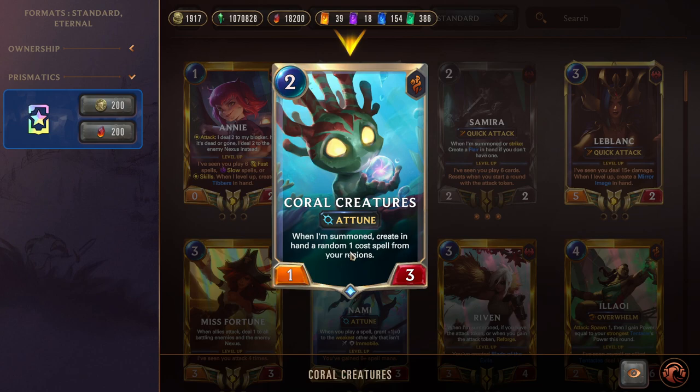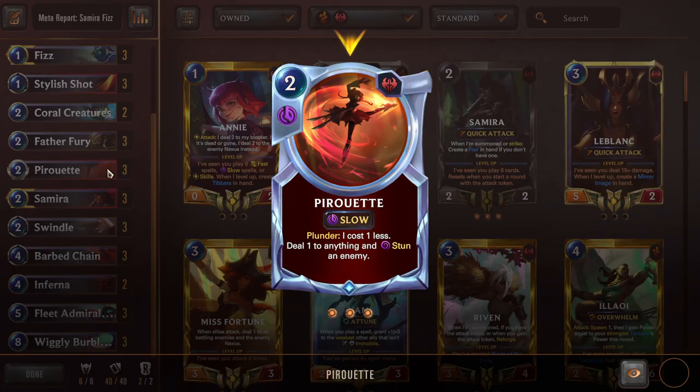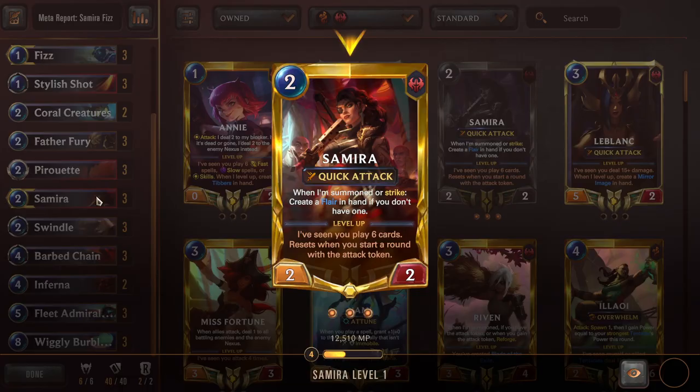Next we have two Coral Creatures — a cute little Attune card that also gives us a one-cost spell from our regions, so we can get more Stylus Shots, Parley, All Out, and similar. We can also low-roll and get Jettison or Blood Bait, which is bad, but hopefully we dodge those. Father Fury is the same — we get one-cost spells as long as we Plunder, but he's also Elusive, which is great for proccing Stylus Shot passives and getting more Stylus Shots in hand. Then we have Pirouette, the other best card in the deck — Plunder: I cost one less, deal one to anything, and stun an enemy. We can use this as damage to Nexus or execute a one-HP unit while stunning something, buying one or two more actions on defense turn and enabling win conditions. It's a really flexible card with both defensive and aggressive utility.